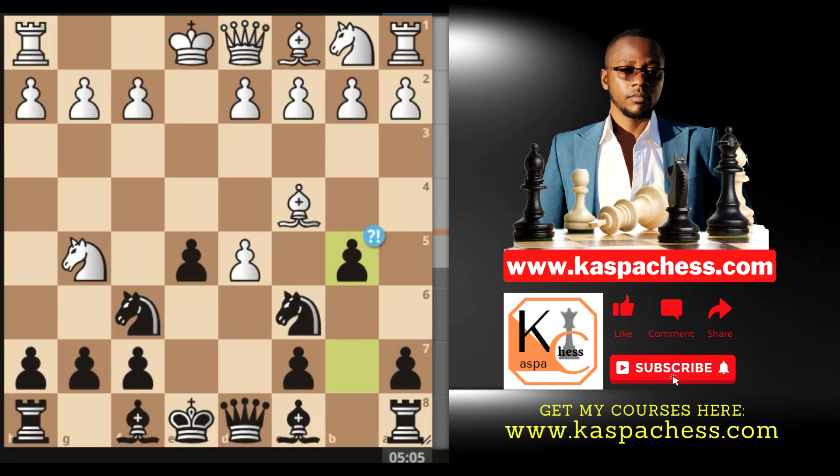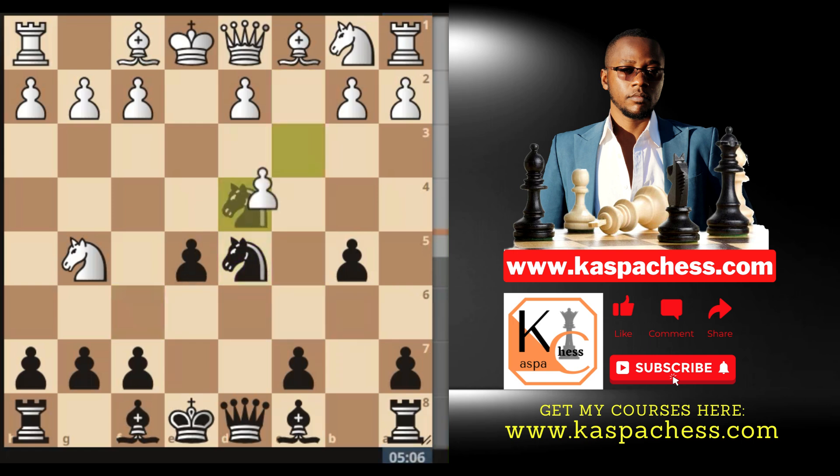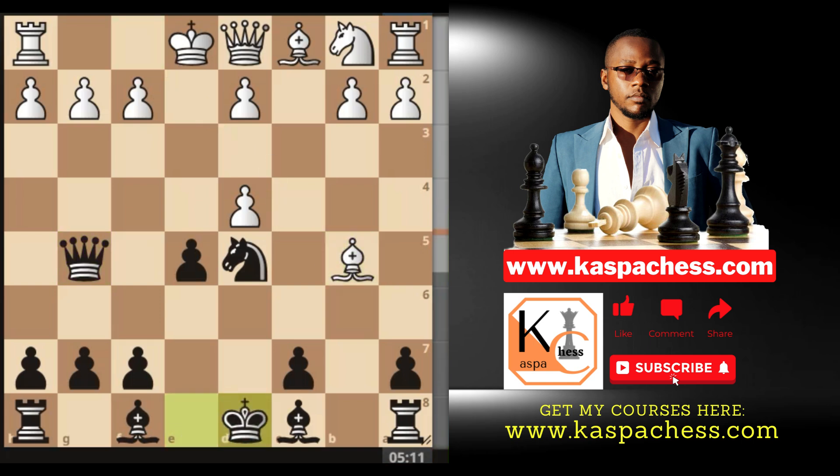Even if I took his knight on c6 that wasn't going to do much because of bishop b7, queen f3, e4 coming, bishop b7, bishop c5, and pawn to e4. The correct move is bishop f1, which I played. Even though black is free to take back the pawn on d5 and play pawn to a6 to solidify the b5 pawn, the main line is knight d4, giving the impression of protecting b5. If I play pawn to c3, black takes on d5 as happened in the game, took my knight on g5, then bishop takes b5 check, king d8, and I castled short.